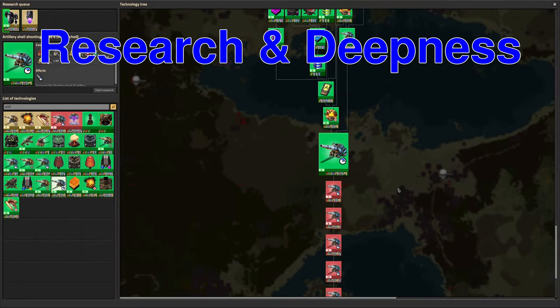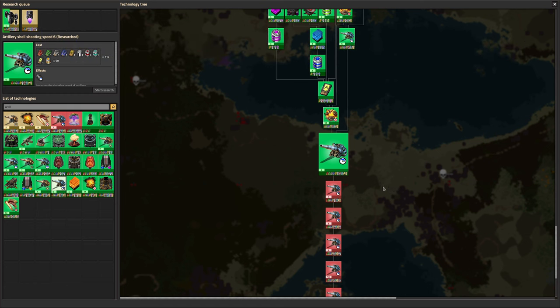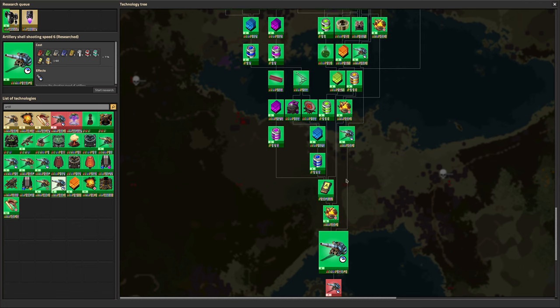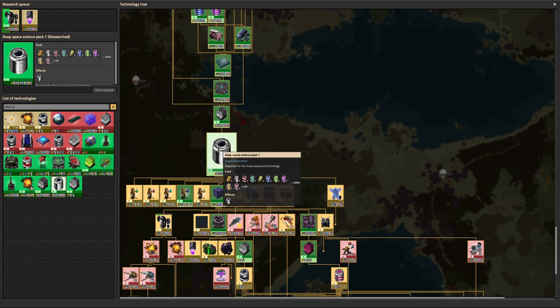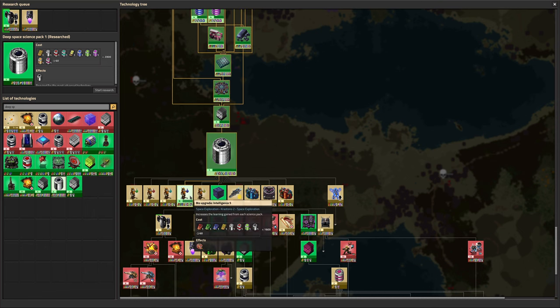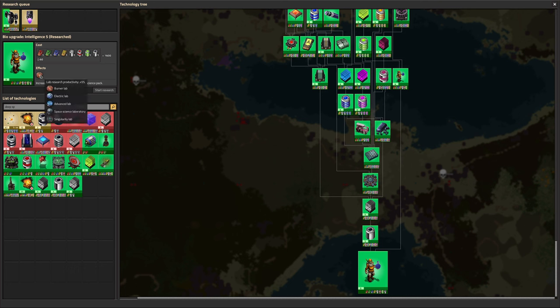On to the research — last week we managed to do artillery shooting speeds three, four, five, and six. They're not enormously exciting because they're just us picking off the non-infinite researchers while we're waiting for me to get the deep space science up and running. In the meantime though, we did the Deep Space Science Pack 1 research, which means I was actually able to start making the deep space science packs. I needed that to spec out all of the machines, and once we built that we could start doing more advanced sciences as well, which is fantastic.